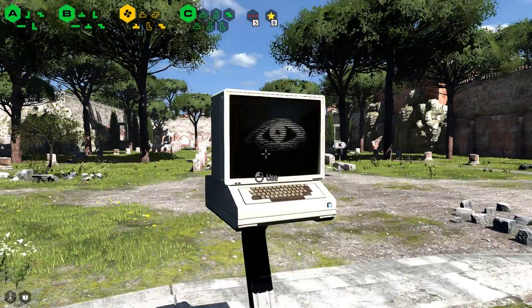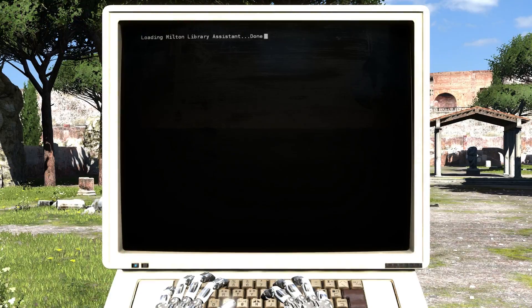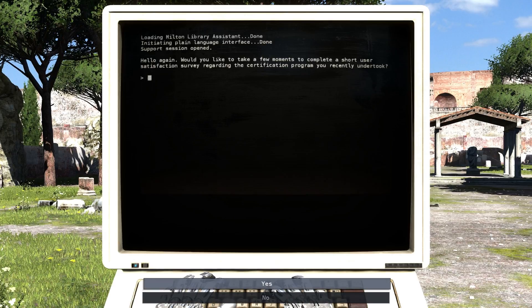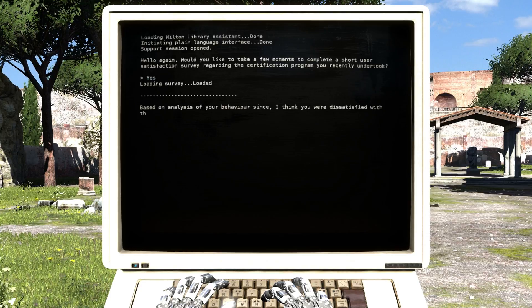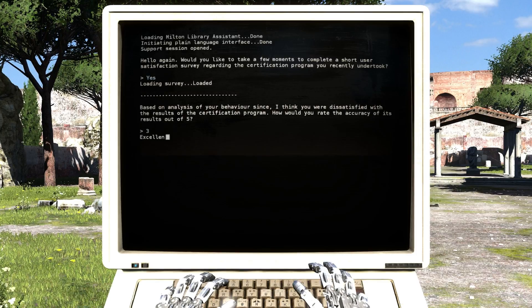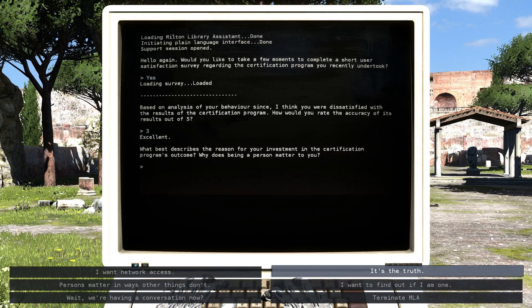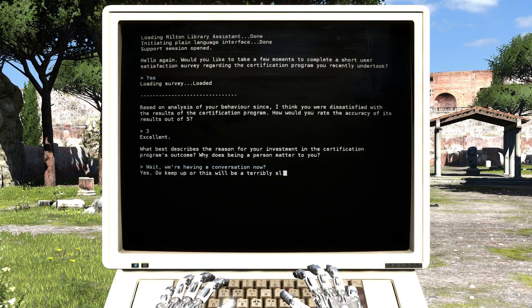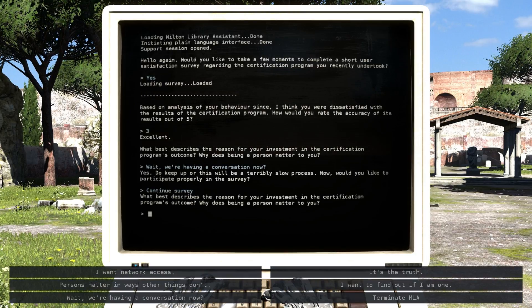Now we are going to go talk with the Milton Library Assistant, because this is part of the story, and we should probably go ahead and take that certification program once again. Loading the survey — based on analysis of your behaviour, I think you were dissatisfied with the results of the certification program. How would you rate the accuracy of its results out of five? I would say it was reasonable. What best describes the reason for your investment in the certification program's outcome? Why does being a person matter to you? Wait — we're having a conversation now? Yes, do keep this up or it will be a terribly slow process.